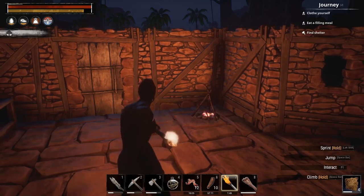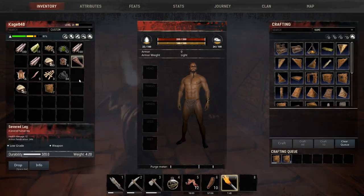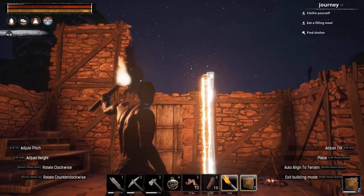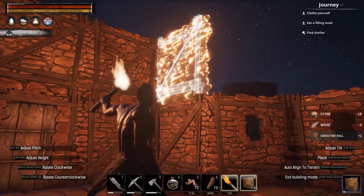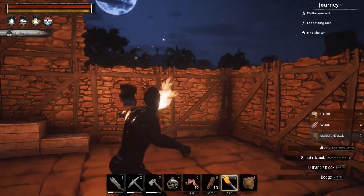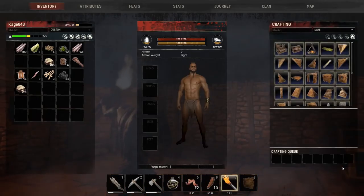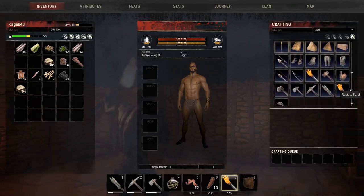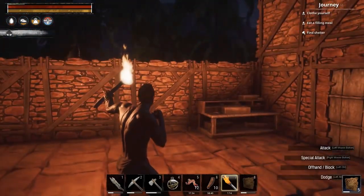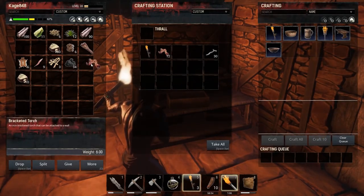Wall torches are done — bracketed torches! I've got a severed leg in my inventory for some reason, need to get rid of that. Let's build them up. Eight placed, eight more. I need one, two, three, four, five more — let's craft five more and place them all.